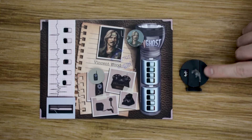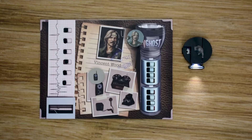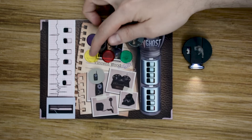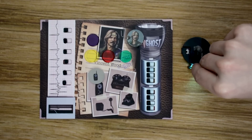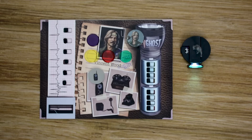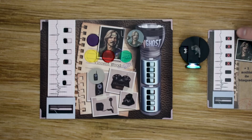Each investigator is also going to get a mini with a special base that's going to have a light on it, which is used in the game as it is played in the dark. Each investigator is also going to start with filters — four different color filters for the four different types of ghosts. We have purple, yellow, red, and green. As actions, investigators can place these filters into their little light holders. Finally, each investigator also gets a card with a special ability based on their health. So as Vincent, once he's taken four hits, he will unlock an ability which gives him some sort of special action that he can perform.